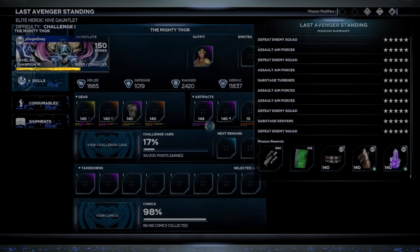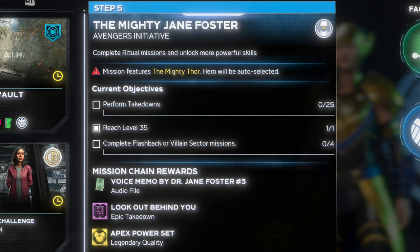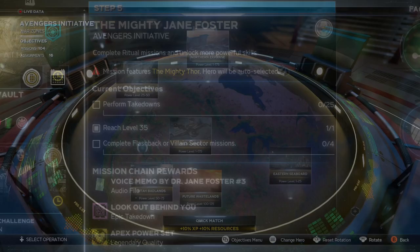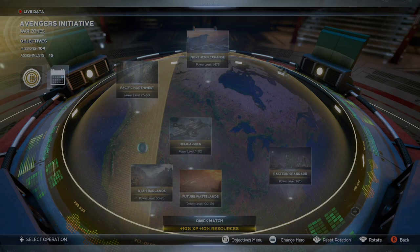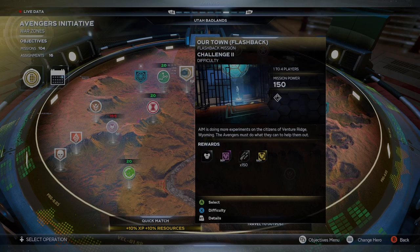After all that's done, you are finally on the last step. Thankfully it only required five steps but it was a lengthy process. The three objectives are: perform 25 takedowns, reach level 35, and complete flashback or villain sectors four times. Flashback missions are the ones that have a little time icon on them. Keep in mind these missions reset daily just like priority missions, so you'll need to swap through different regions to find where they're located. Otherwise you can just repeat the villain sector four times.